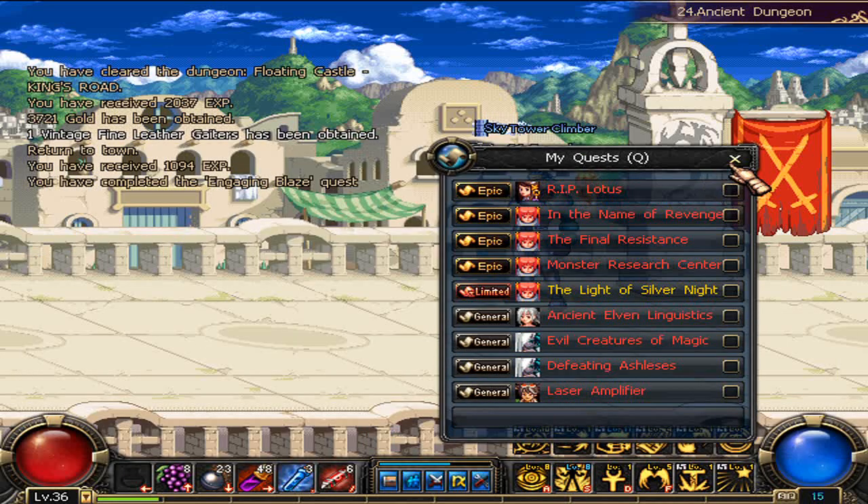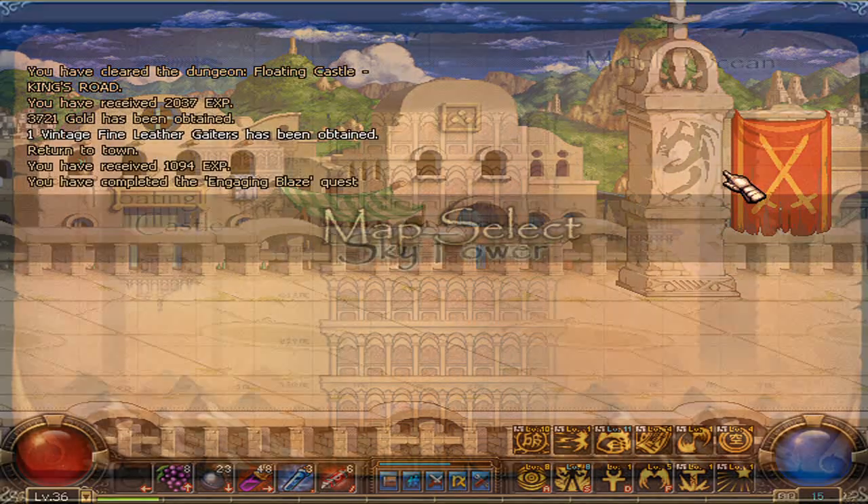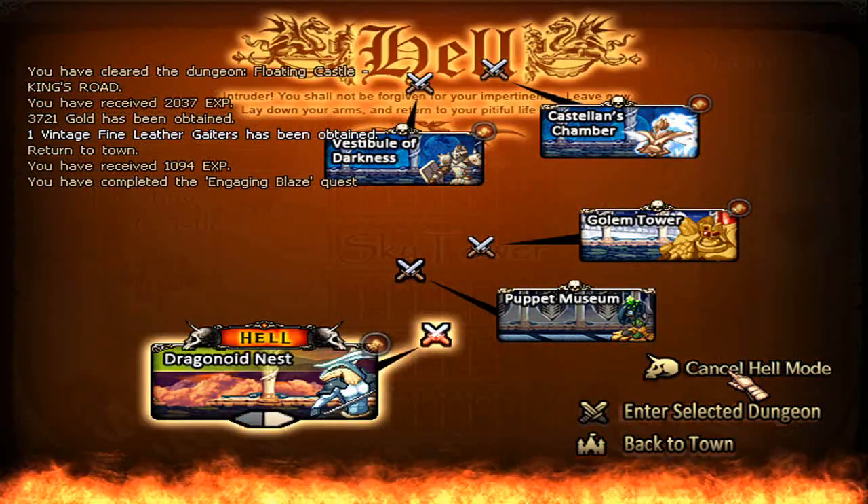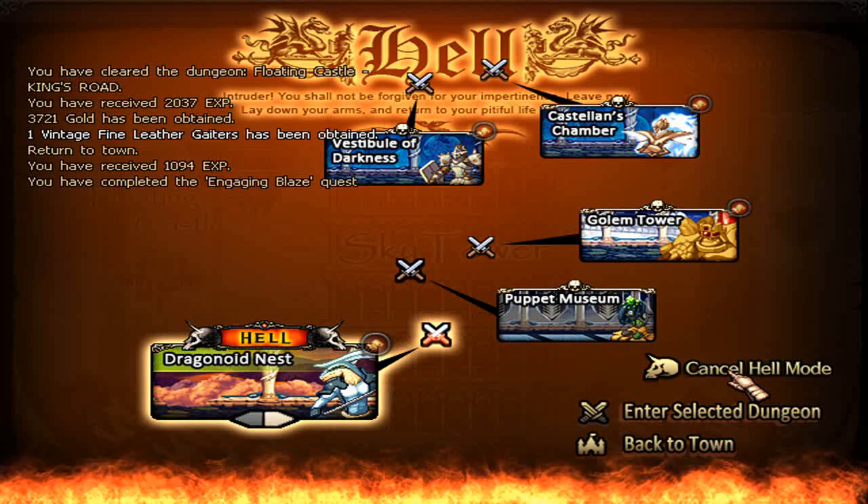It should be accessible through the dungeon map. You'll notice a new option in there clicking on and off. And that's that — hopefully you found this video very helpful. Have fun being internally tormented!